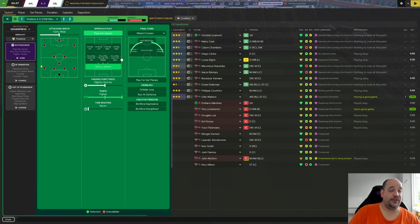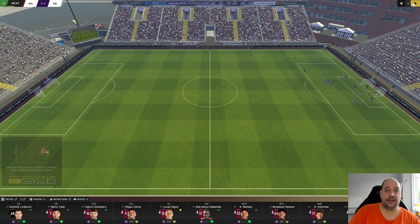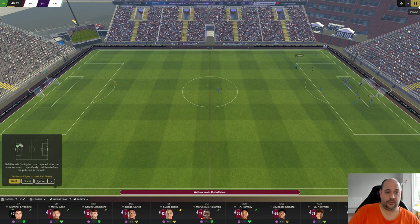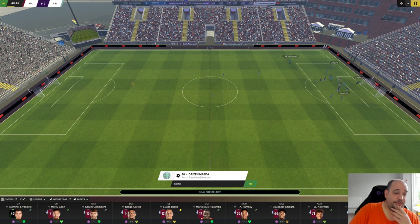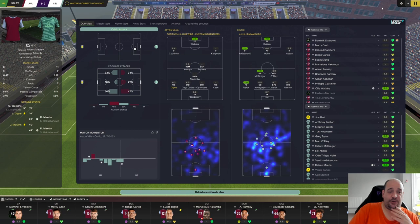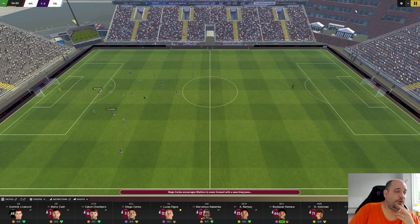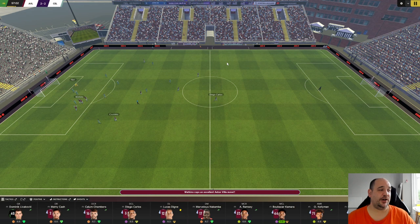In defensive situations, the near post is being marked with a row of defenders - the same setup as the first half. Celtic still have the ball, they're looking dangerous, and they've scored - Dazen Maeda with the goal. Livakovic probably a bit disappointed to be beaten like that. But I don't pay too much attention to results in pre-season - obviously I don't want us to get absolutely smashed. Watkins gets into the box from a Diego Carlos assist and scores - it's 2-2 in the pre-season friendly.